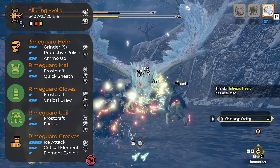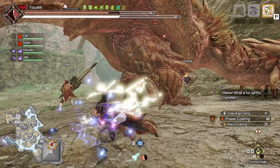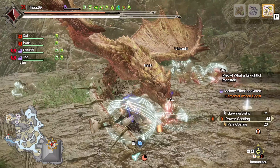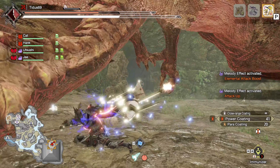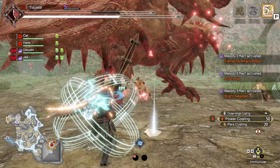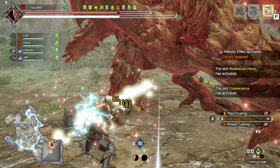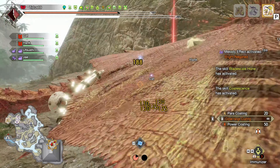Focus, critical draw, and quicksheath are not really something that bow is gonna make use of. Also, I have to mention this because if I don't I'm gonna have a ton of comments — Frostcraft does not make dragon piercer good. Back in World, Frostcraft with Fatalis bow, dragon piercer, and critical draw used to have some matchups where it was viable, but in Rise that's just not the case.